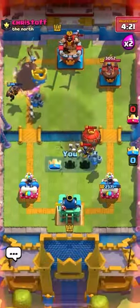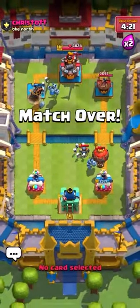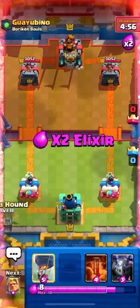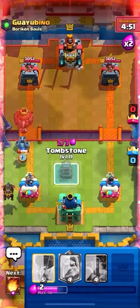I'm going to give you one tip right here for a Sudden Death tournament: run air counters, run air counters and run them hard. Because you are going to face Lumber Loon like every single match. Literally every single match. You can just look at how many times you've hit Lumber Loon — it's freaking crazy.